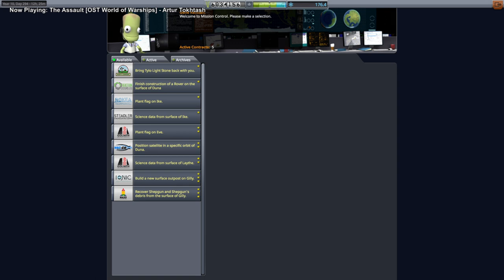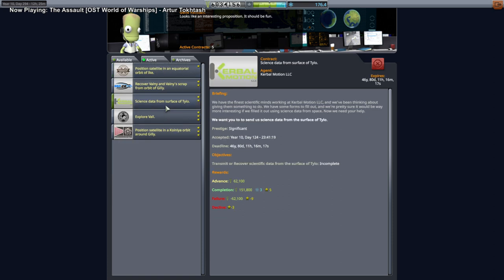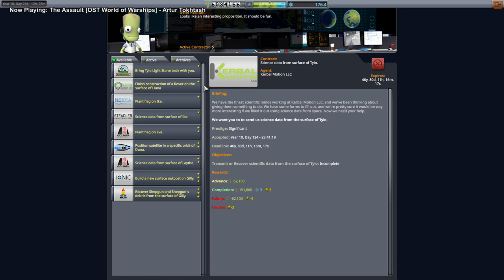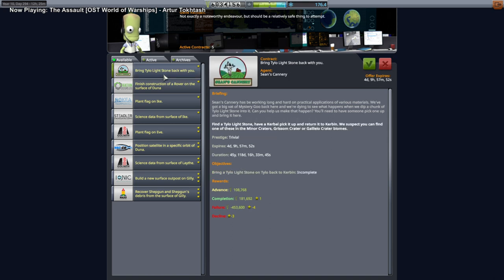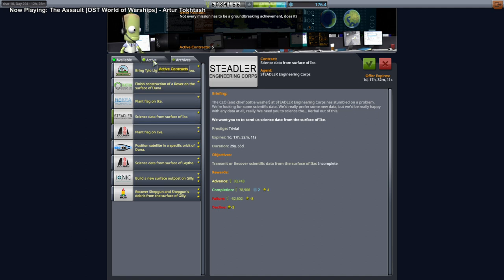Hello everyone and welcome back to my stock career in Kerbal Space Program 1.11. We start with the contract screen - we have a Tylo Lightstone contract potentially here. We've also already got a science objective from the surface of Tylo, but that could be done with a probe instead of landing a Kerbal. The Tylo Lightstone contract requires a Kerbal to pick it up - we don't have a little arm that can do it for us.